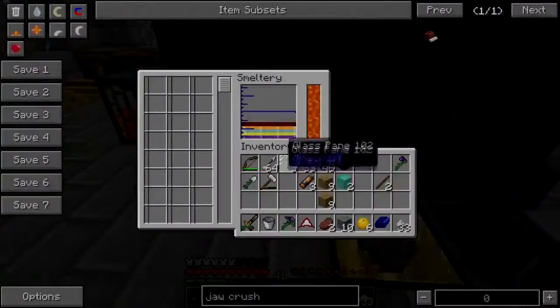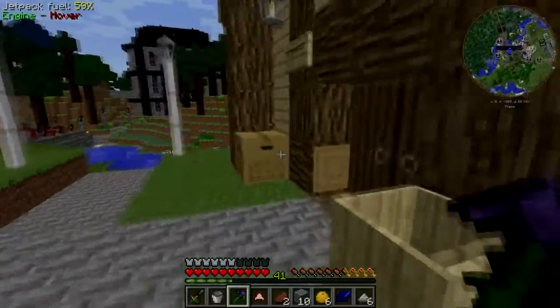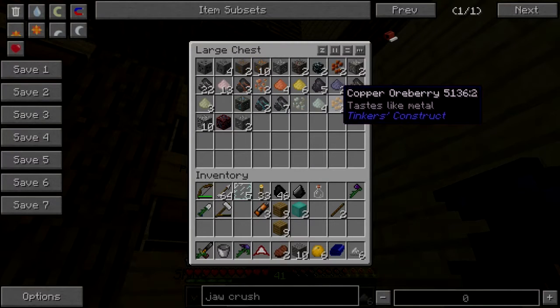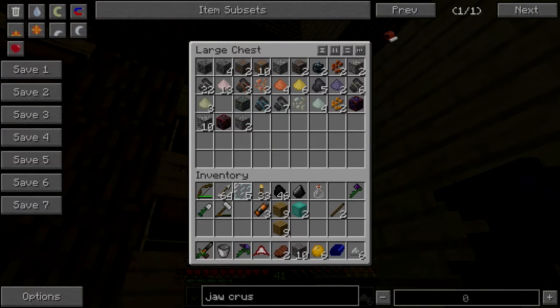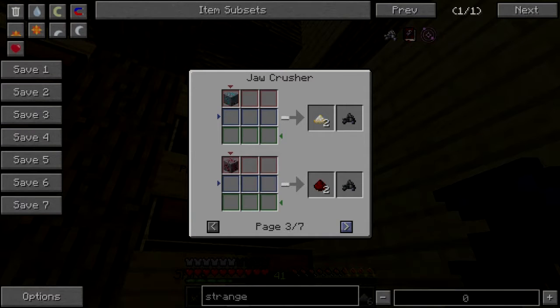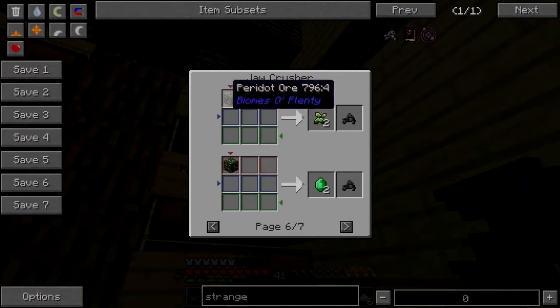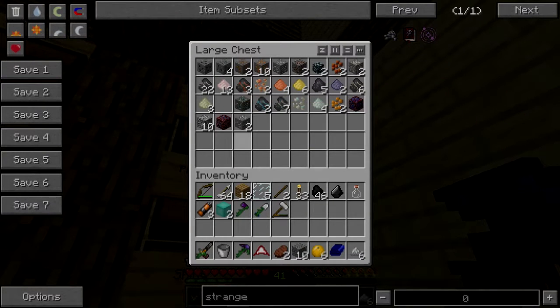Just throw all y'all into here. Silver ore — I know I've got some. Tin, copper, zinc, titanium, lithium, nether mithril. How do you get strange slag? Silver, lead, gold, ferrous, shiny, redstone, erbus, coal, diamond, ruby, sapphire, peridot, emerald, nether quartz ore, nether mithril.